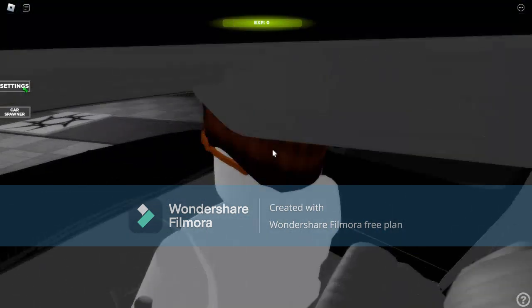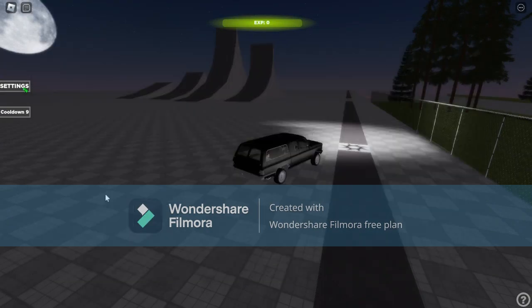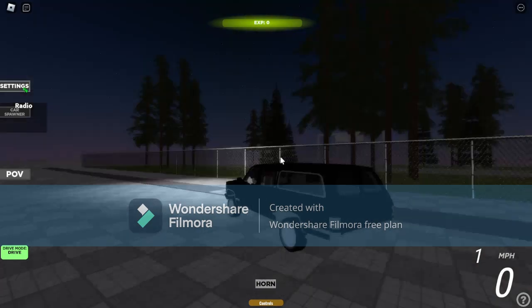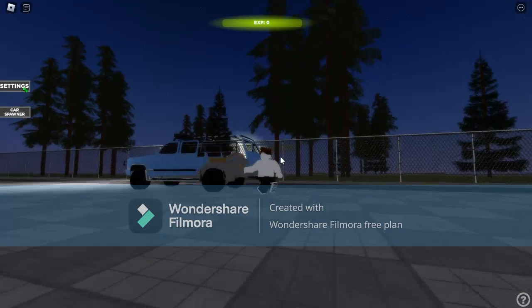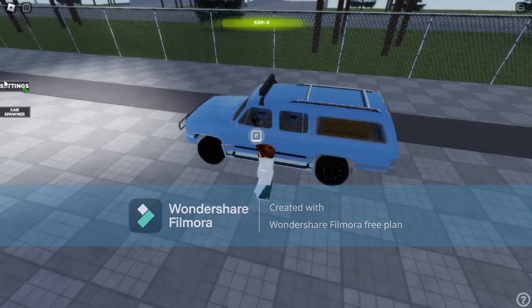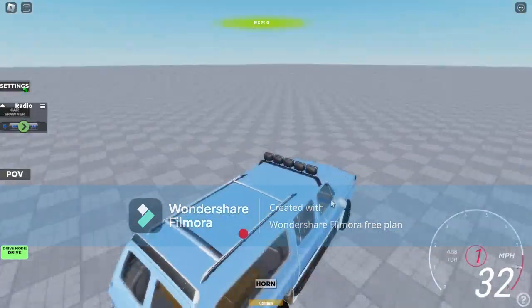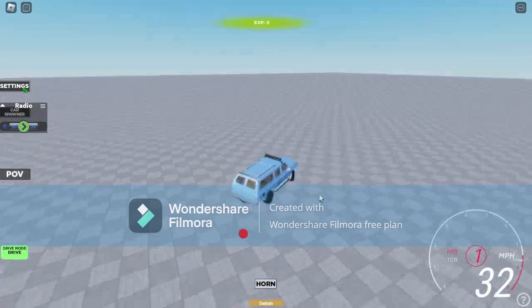Let's do the off-road version. Brother, this looks exactly the same except jacked up. I wish I could turn down some kind of graphics setting here. Oh yeah, let's turn off ABS and traction control.